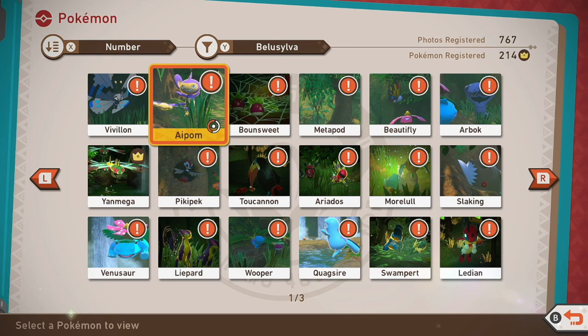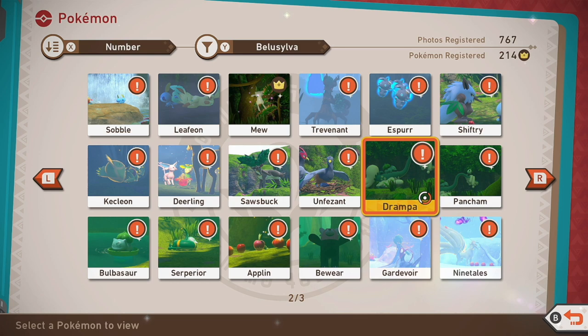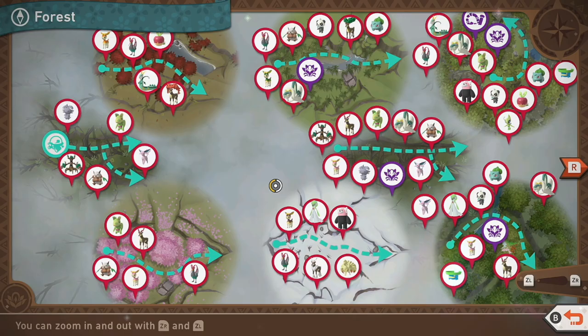What's going on everyone, Austin John Plays here, and today we're going to be continuing with all four-star photos and requests in New Pokémon Snap. Previously we did the jungle in an earlier episode — that's the first half of Belusylva. Now we're doing the second half, including Trevenant, Espurr, Shiftry, Kecleon, Deerling, Sawsbuck, Unfezant, Drampa, Pancham, Bulbasaur, Goodra, Applin, Bewear, Gardevoir, Ninetales, Lotad, Espeon, and Milotic. We already covered Celebi in the previous mythical/legendary video, about four episodes ago.